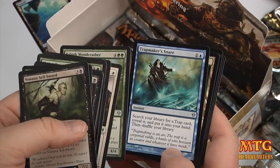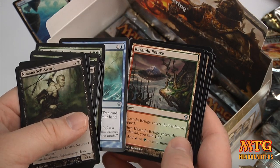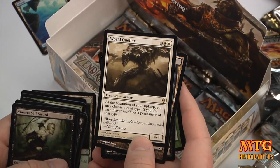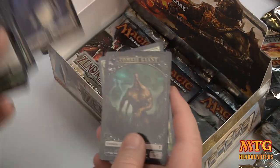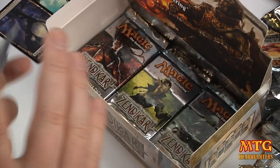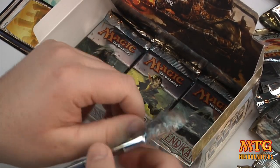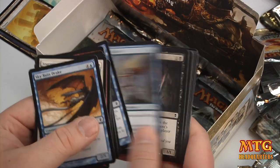Balath Woodcrasher. Trapmaker's Snare. Kazandu Refuge. And World Queller — another foil! 5 mana for a 4/4. At the beginning of your upkeep, you may choose a card type; if you do, each player sacrifices a permanent of that type. That'll come in handy if they have one you don't. And a Foil Primal Bellow. I'm assuming they really upped the foil ratio in Zendikar — it seems like there's a ton. Then again, I did just open 7th Edition where they were really rare.